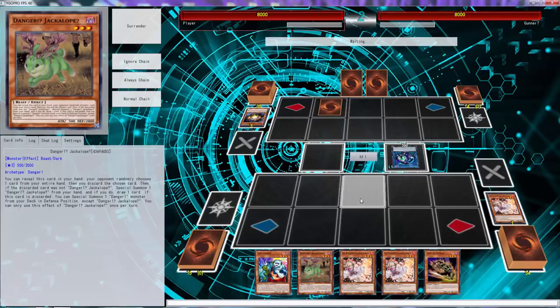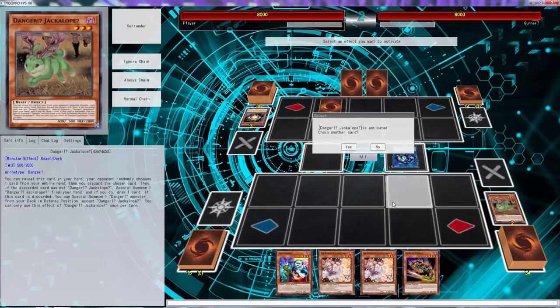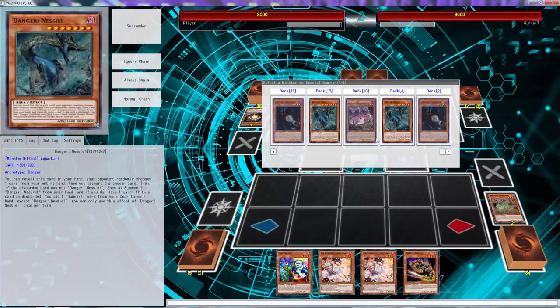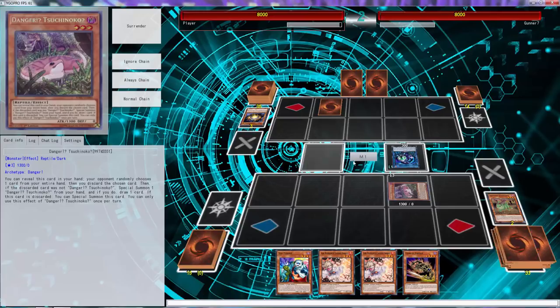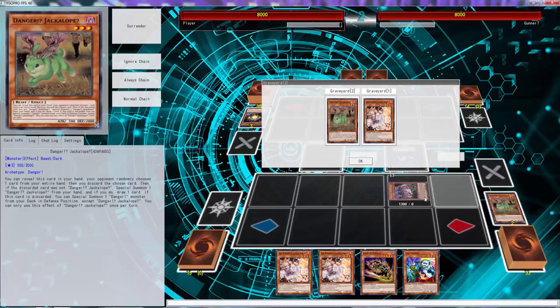Yeah, he doesn't know how to play Thunder Dragons. We've drawn another Ash — let's just do this. Did we hit Jackalope? Oh my god, out of five cards I hit Jackalope. Are you kidding me?